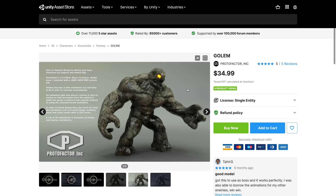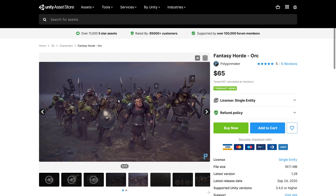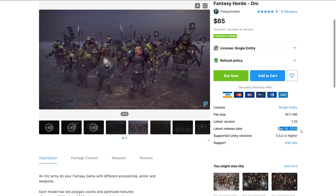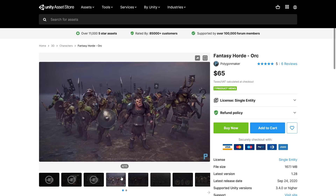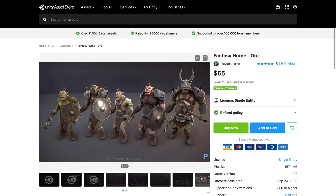Then we've got the Golem — a mythical creature sculpted out of clay. This one is 11,000 triangles, rigged with 34 bones, and features 4K PBR textures. And then the final item at the first tier is the Fantasy Horde Orc Pack — an orc army with accessories and different weapons. 1,600 to 2,500 triangles, 1K textures, and over 30 animations. Different styles, shields, and so on. If you need orcs for your game, this could be a good collection.